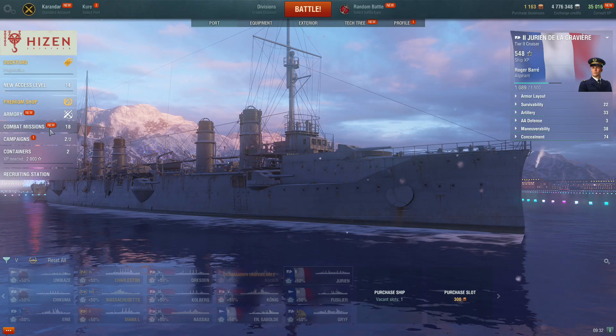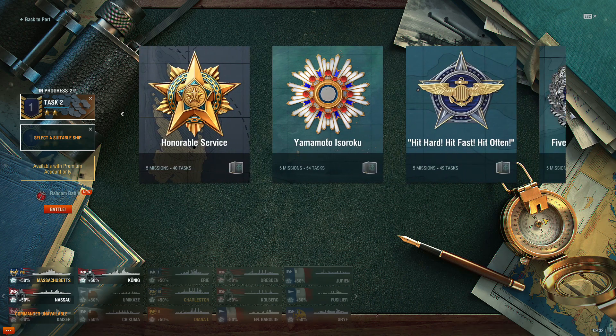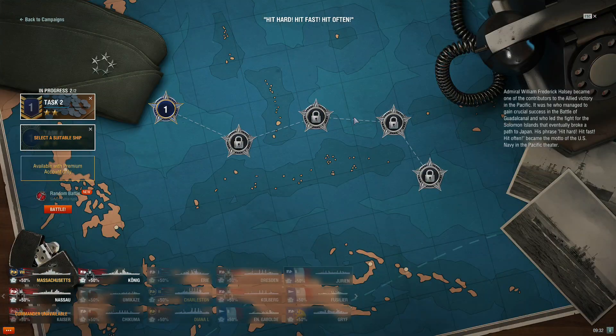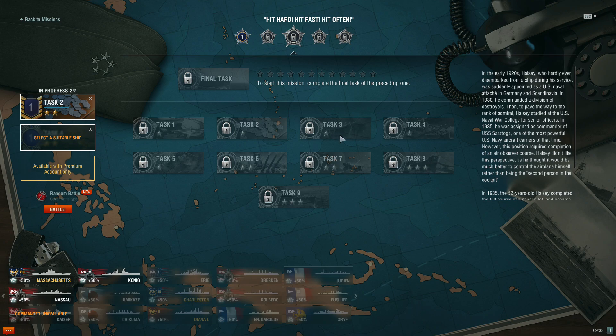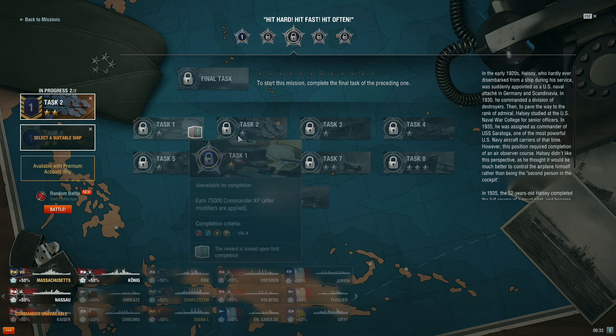A little planning and jotting some reminders on a notepad can go a long way to getting through these missions and campaigns much faster. Maybe you need to save and not use some economic flags or camouflage in your inventory to help you in the later stages. Do you need to earn a new ship during the next couple of weeks to help you on a task or two towards the end?